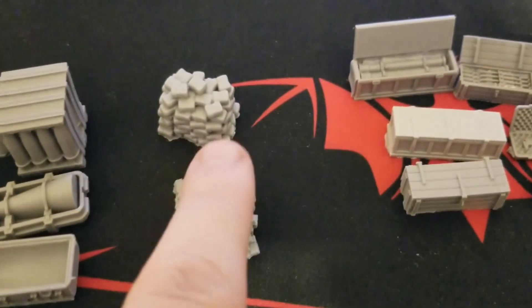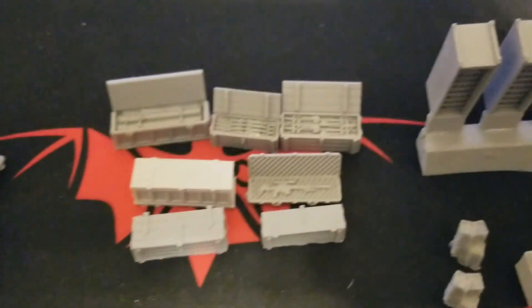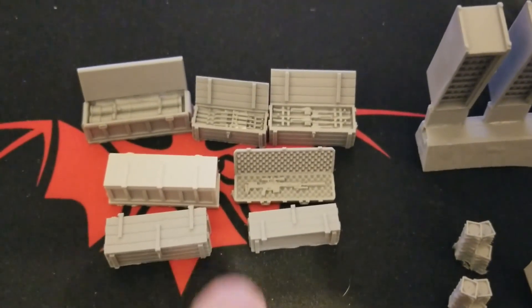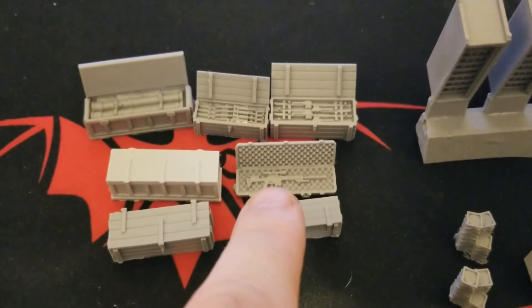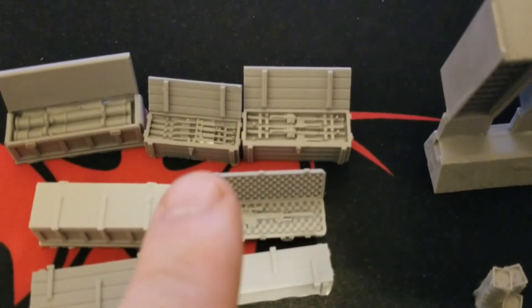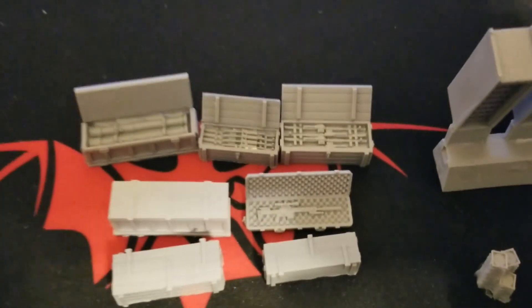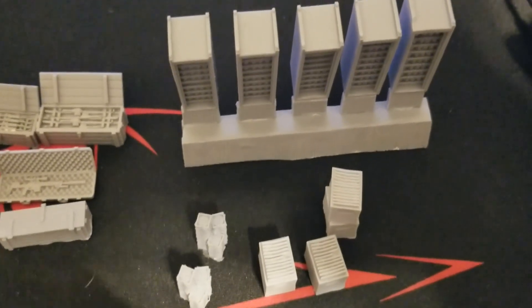Kind of wish that, compared to what you get in some of the other sets, they had done maybe like two of each, but we'll probably end up picking up more. The weapons cache has all kinds of stuff — several boxes, some of them open. One is a rifle case with a sniper rifle, other assault rifles, and what looks like missiles of various sorts, so lots of neat objectives possible there.